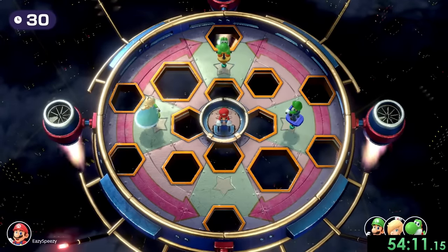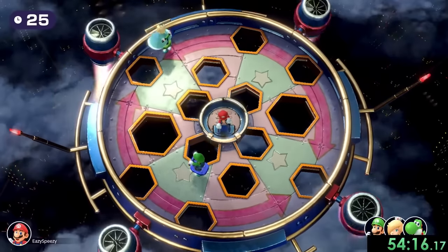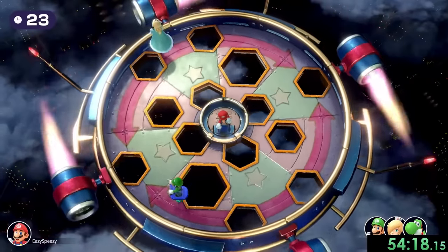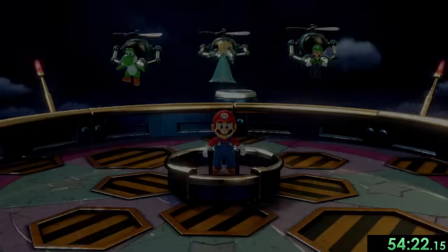Following that we have Pogo-a-Go-Go. For this one we're trying to get the CPUs to go inside the holes. We already got Yoshi right there. We're going to move it over in this direction and maybe get Luigi and Rosalina. Yeah, nice and easy when they're on easy mode.